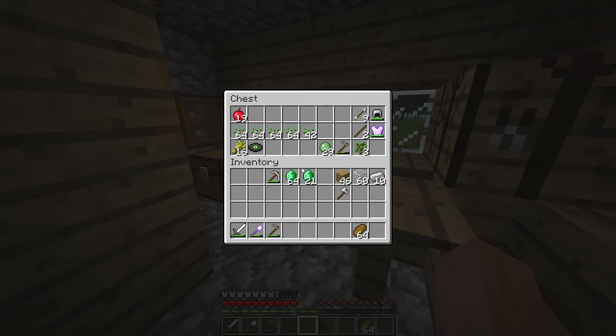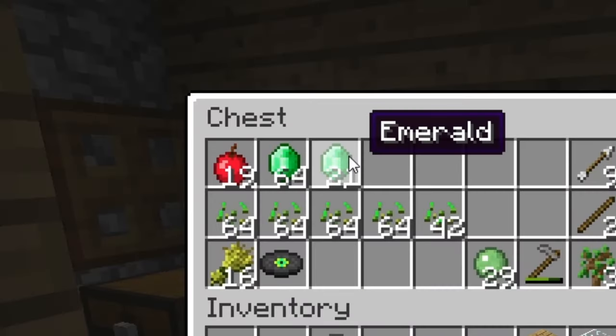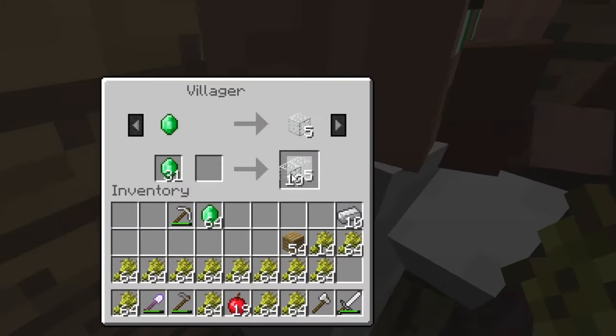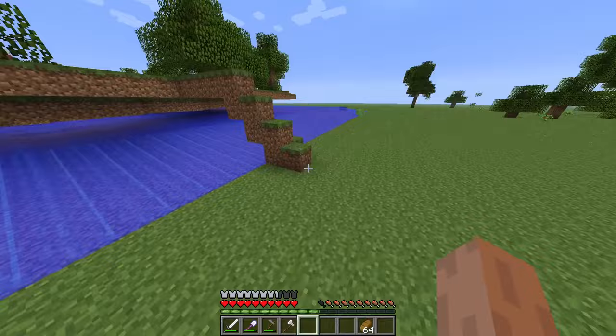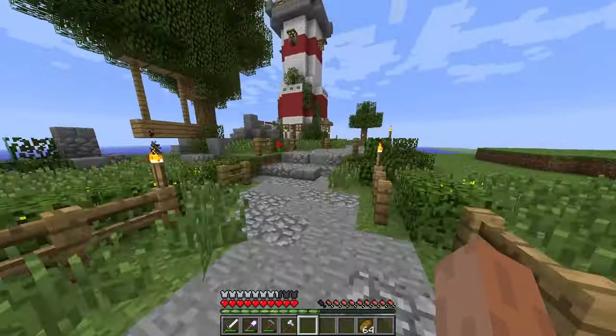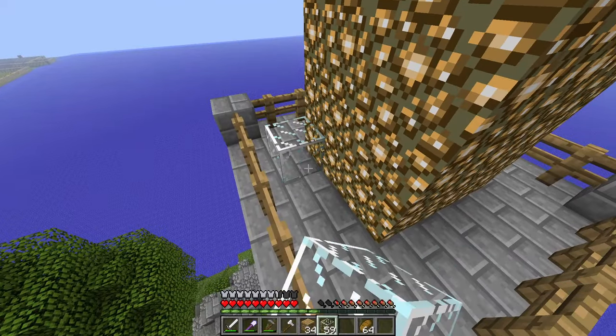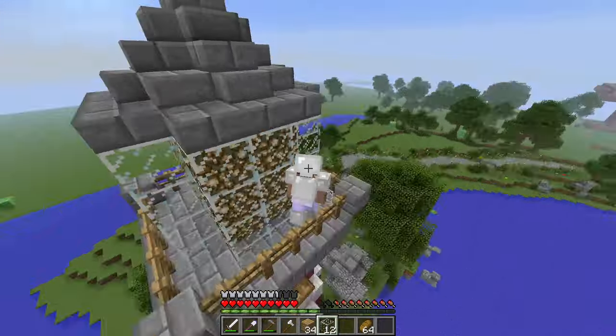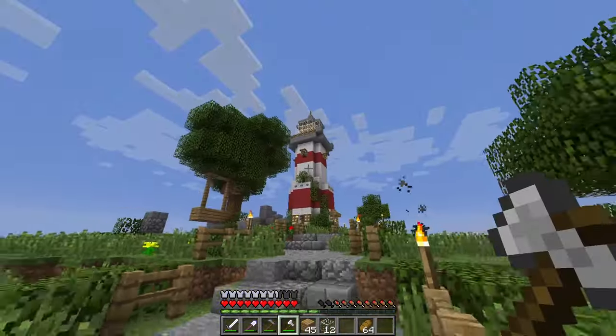Oh my gosh, we have so many emeralds. This is so good. Now, there are a few things I want to trade for, the first of which is glass. You might be asking why. Well, the lighthouse I built is actually missing glass at the top. Up close, it does look really goofy, but I did the best with what I had. There really wasn't much I could have used. Bam, there you go. The lighthouse is finished. Let's go.